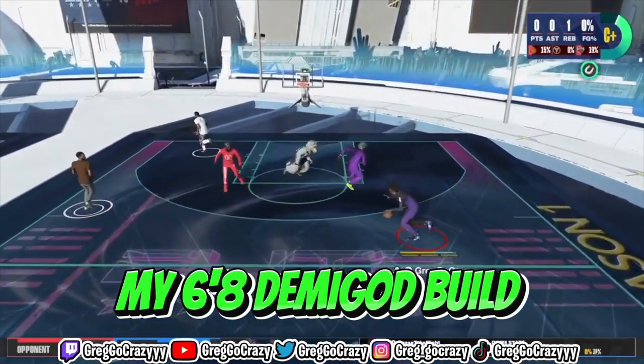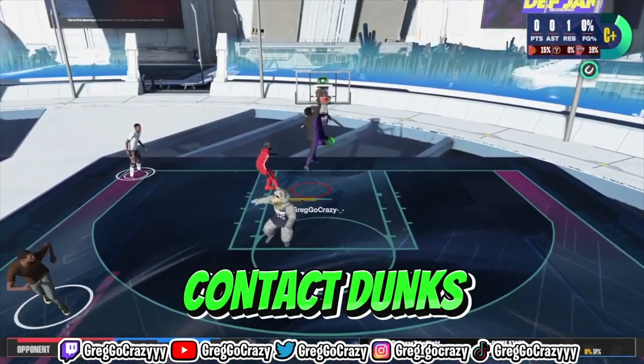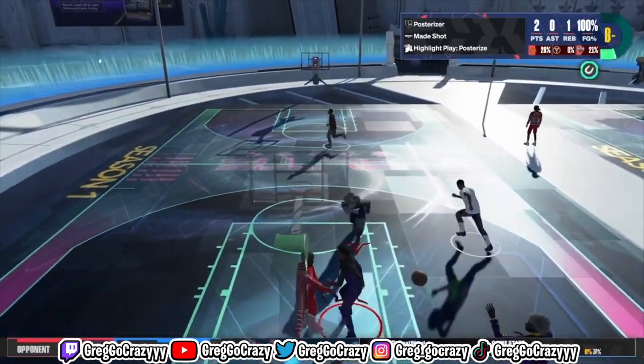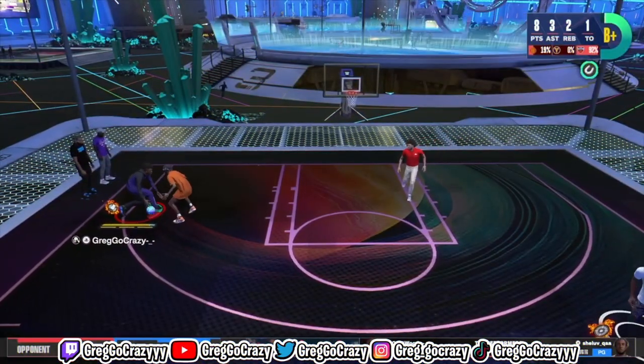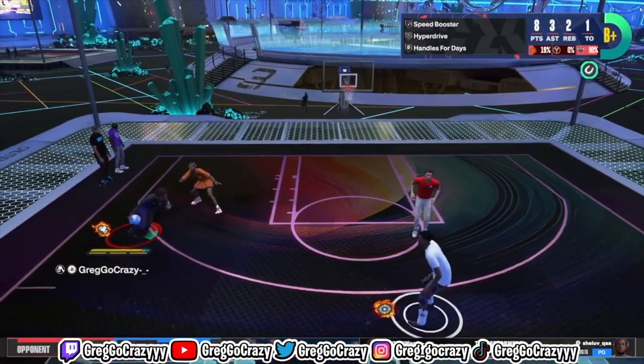My new 6'8 Demigod build gets contact dunks — on his head — and he can also shoot from anywhere. When I mean anywhere, I mean anywhere. Right here, there's just a clip of me icing on him.